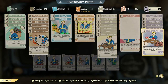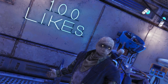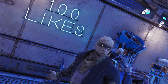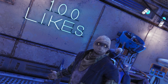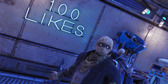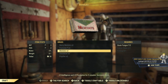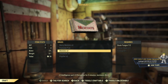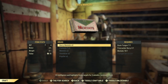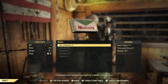When you craft mentats, you're going to have a chance to proc Super Duper and produce twice the amount. When you also have Chemist on you're going to produce even more. That's my understanding — they might not actually stack, so somebody fact-check me in the comments below. But essentially, if you have ingredients to craft one mentat and Super Duper doubles that, you now have two mentats to use to craft berry mentats.